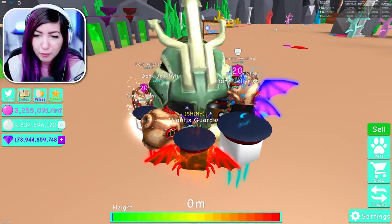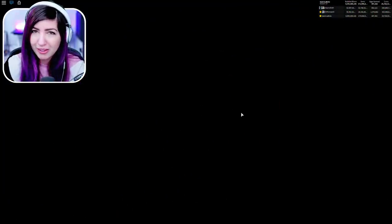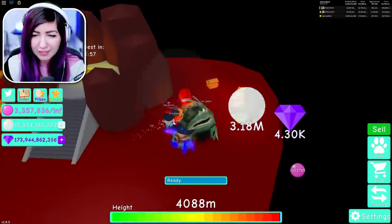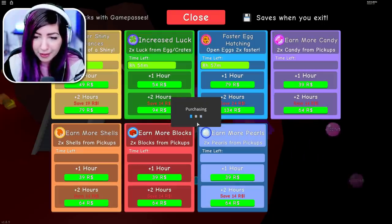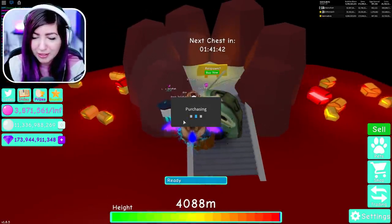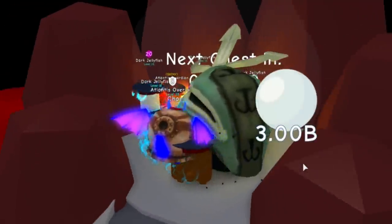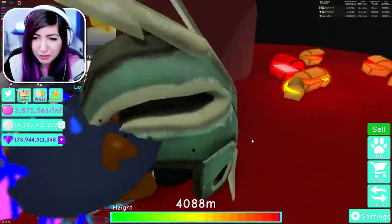With this team equipped without the giant shiny pearl, I get like 1.2 billion from the sandy chest in the newest area. But how much are we gonna get with this thing? 1.5 billion — wait, I didn't have a boost on. We're gonna have to turn our boost on, I forgot about it. That's why I got 1.2 billion before with the boost. Let's spawn this chest again. Three billion!